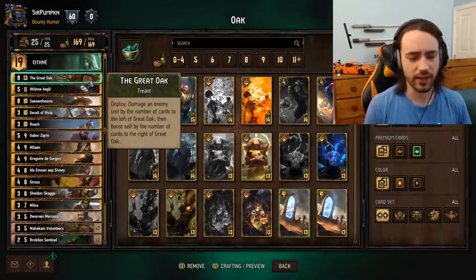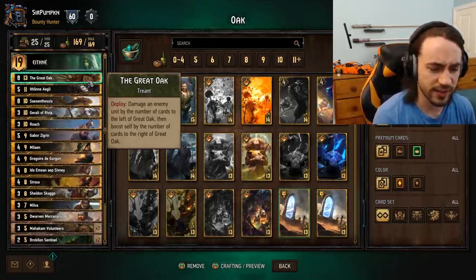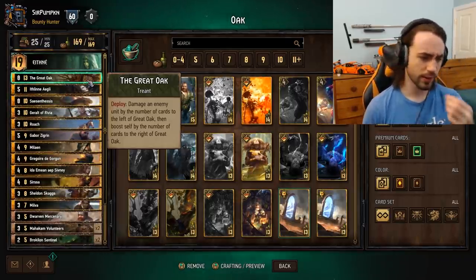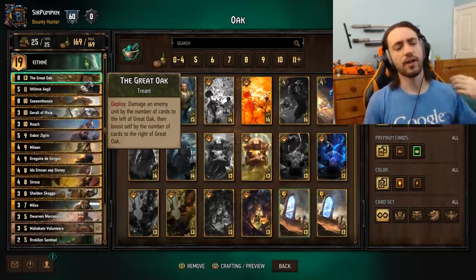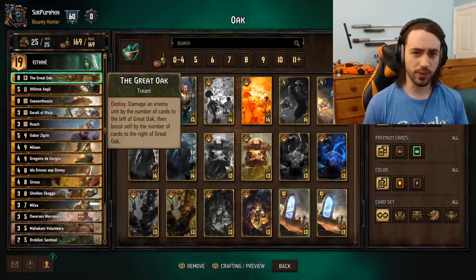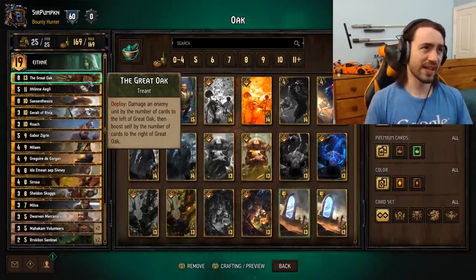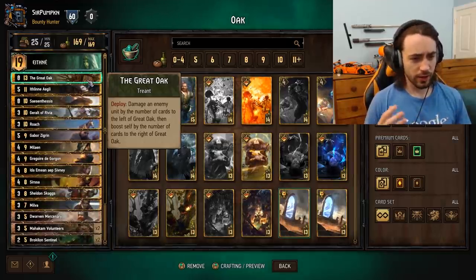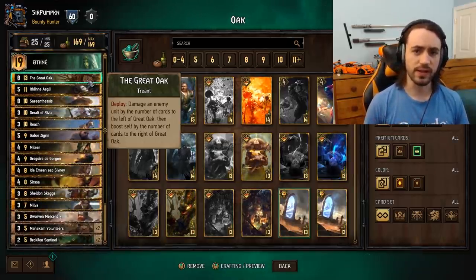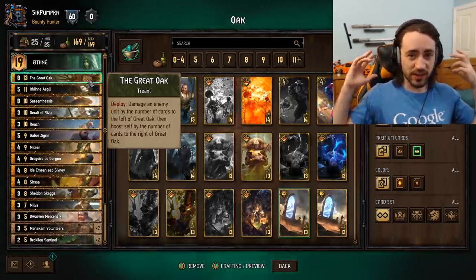The Great Oak is a very good card in this deck simply because you row stack naturally with cards like Sentinels and Volunteers, Gabor, and it's just a really strong finisher. If you compare it to Shoop, they're both 13 provisions. Shoop best case scenario is 12 points unless you're removing an artifact. The Great Oak is typically between 12 and 16 points. That's pretty good especially for Scoia'tal. Oak is a phenomenal card.